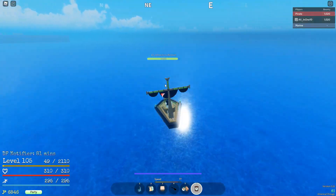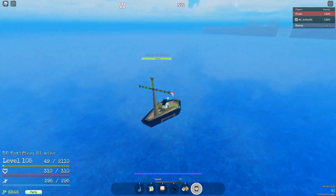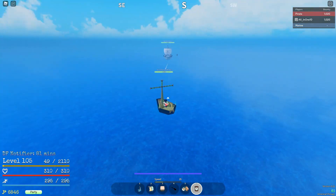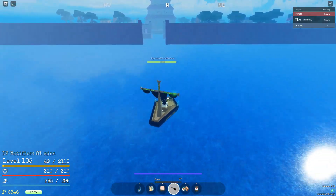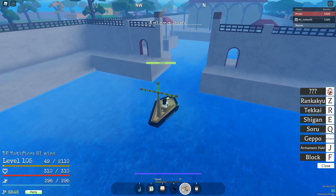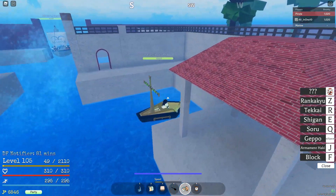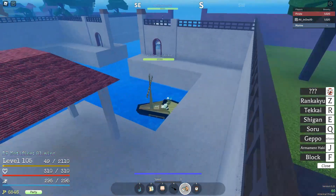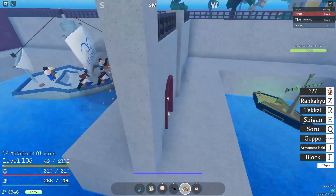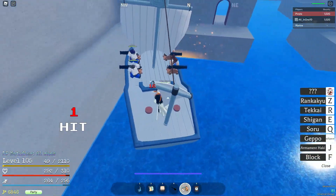What's up guys, welcome back. In order to farm the marine ships without getting your ship destroyed, you need to lure them to Fishman Island using smaller boats. Make sure they are close to you but not too close. Once they get stuck, make sure to always go for the captain first.